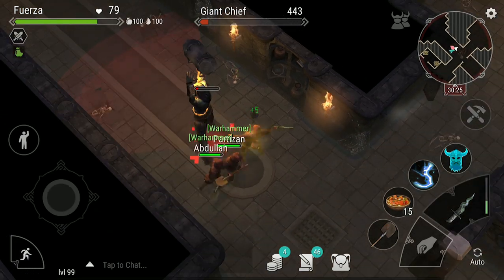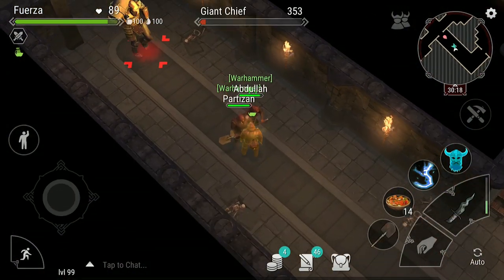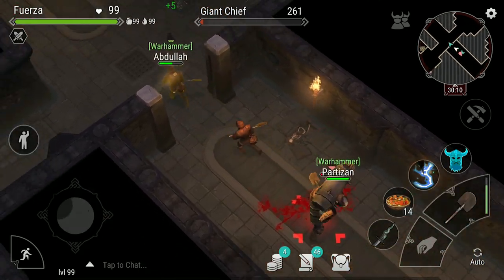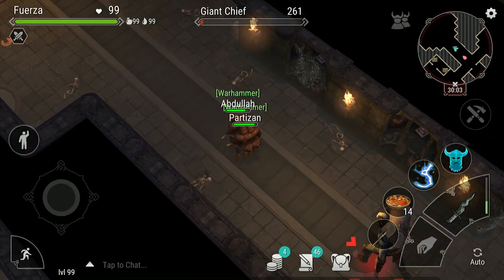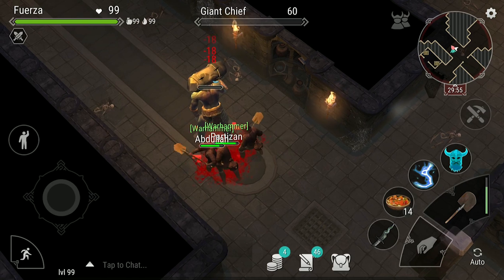You can also use lightning to get some extra hits. This is not crazy difficult to do, but I would recommend getting on voice chat so that it is easier to coordinate. Also, when doing this, I would recommend using Mushroom Soup for the plus 10% damage, and one of your teammates utilizing a piercing dagger for the plus 25% damage.